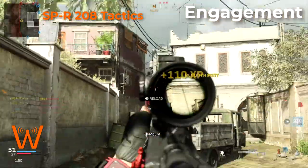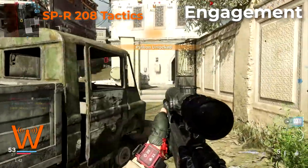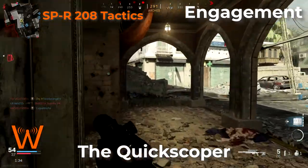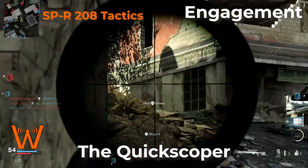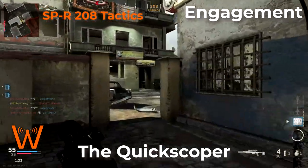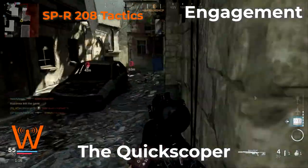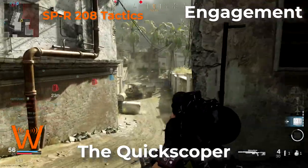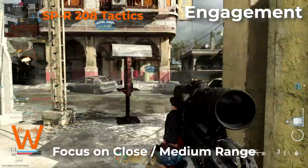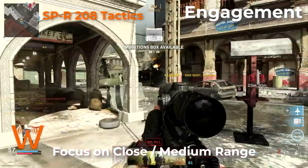Let's talk about engagement and map movement with the SPR. This can be built as a traditional sniper rifle, but primarily I'm going to talk about high mobility builds for using this as a quickscoping or iron sights no-scoping marksman rifle. If you keep moving with this weapon, it's not the kind of gun you want to sit down and take pot shots with, because it doesn't have exceptional range in general. Assault rifles and proper sniper rifles will outclass you at longer range, so you really want to play this mostly at close to medium range.